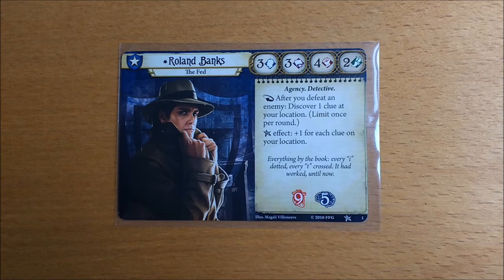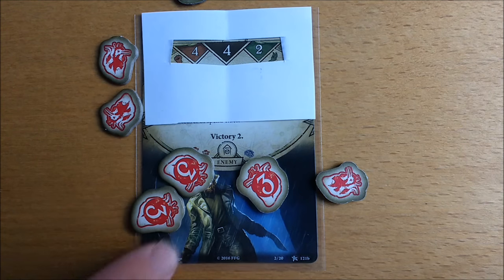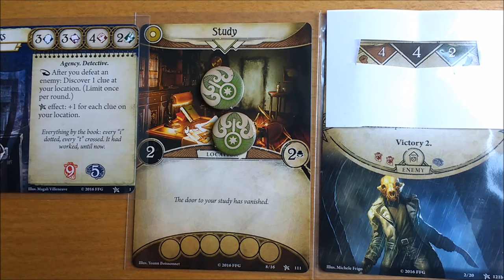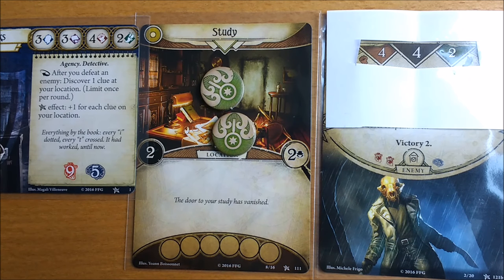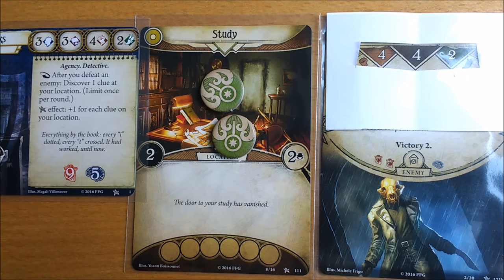Roland's signature ability is a reaction trigger. It says after you defeat an enemy, discover one clue at your location. Defeating an enemy is done by dealing equal or greater damage than its health value and removing it from play. This is an excellent ability providing there are both enemies and clues at your location — if there are, you can do two jobs with one action.